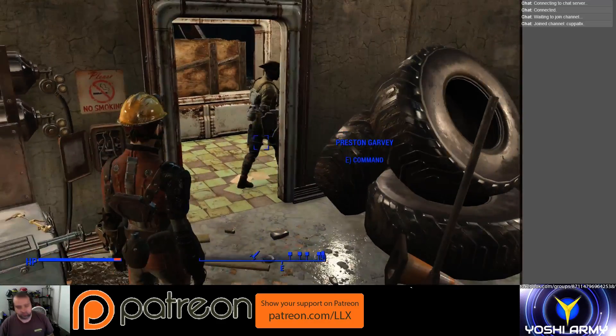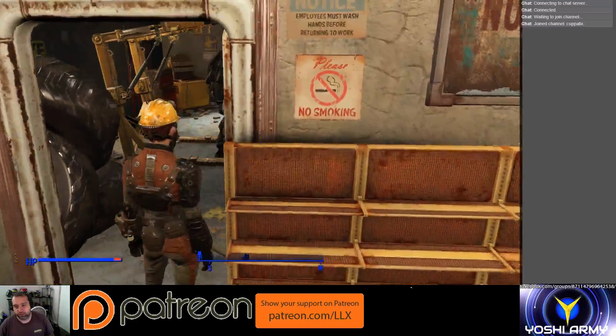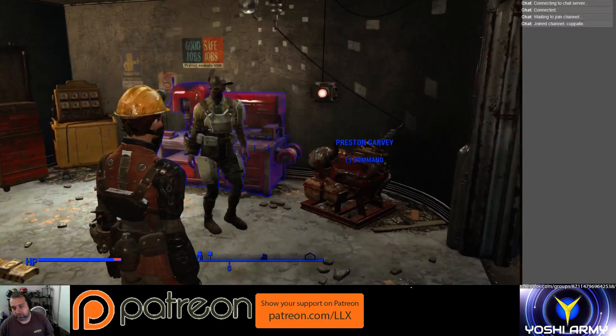Here's a quick tip I wanted to show everybody in case they weren't aware. You can see here Preston is my new current companion. He's wearing armor that anyone who's had Preston knows he doesn't normally wear, and he's also wearing sunglasses.